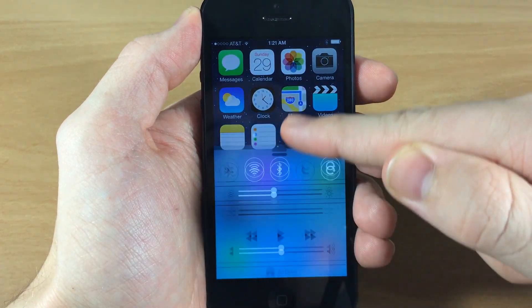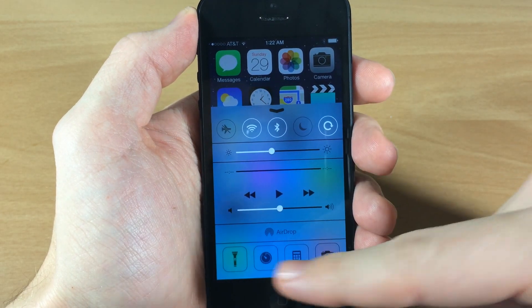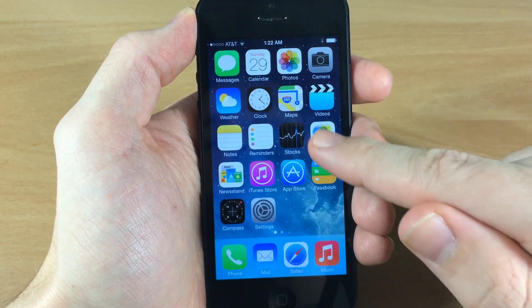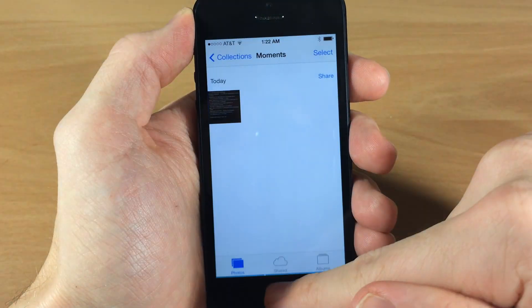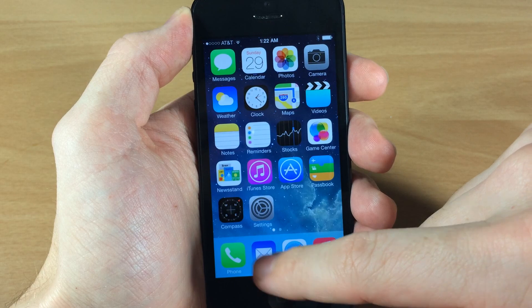So you can see if we swipe up on the control center, nothing really out of the ordinary here — we have our toggles up at the top as well as down at the bottom. But if we open up some applications, we'll go ahead and open up five of them, and then we're going to see exactly what this tweak does.